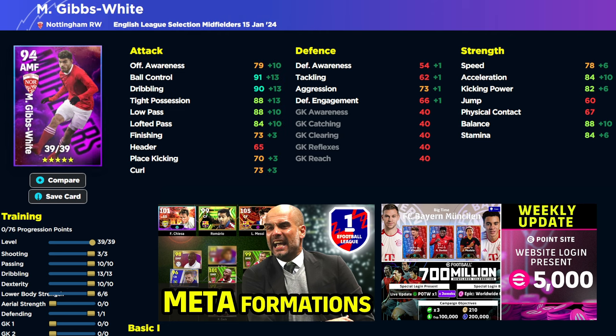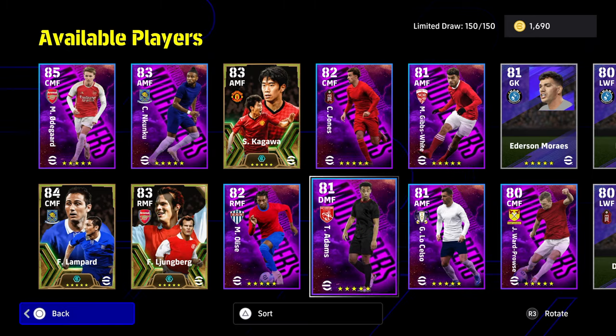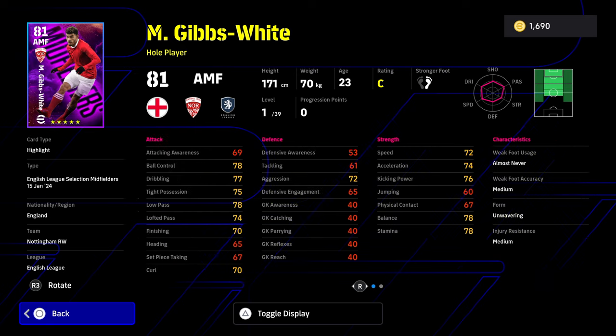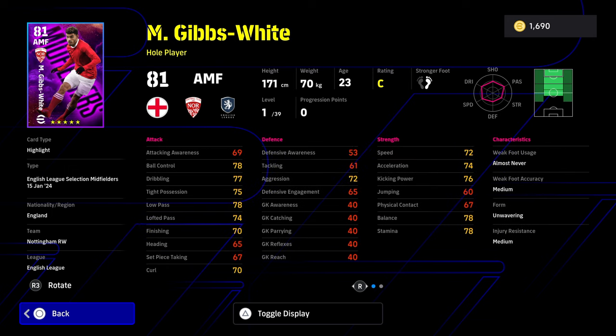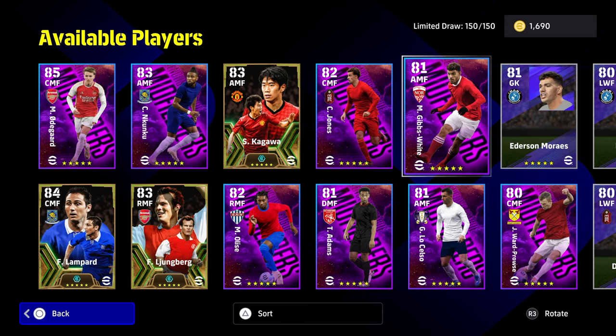It's the same with Gibbs-White — he's a really good player in this game. Tight possession is in the 90s, balance is in the 90s, ball control, dribbling, and low pass all over the 90s. His finishing means he's not the complete article, and if you have Messi he's not going to be a big upgrade on those superstar god squad players. But the acceleration and balance are really nice, and he's got some really good player skills. I do rate this card quite highly. He has unwavering form, a really nice one-touch pass, and fighting spirit, which I quite like. I would like to get this card, but there are just so many attacking midfielders.